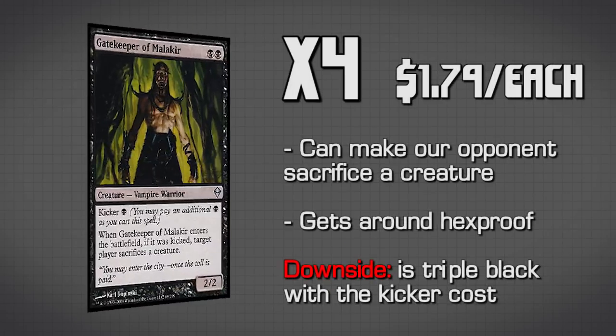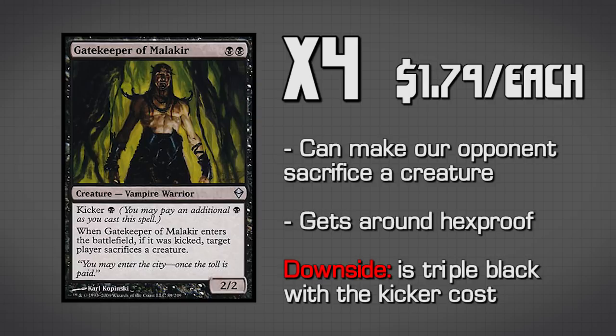Moving into the two-drop slot, we have four copies of Gatekeeper of Malachar. He is a vampire, a 2/2 for double black — or in this case a lot of times triple black — because his kicker cost is if we pay the kicker cost, target player sacrifices a creature. So this is actually a control creature for us because we're going to be playing him usually for three mana and forcing our opponent to sacrifice something, which is usually really awesome and allows us to control our opponent.